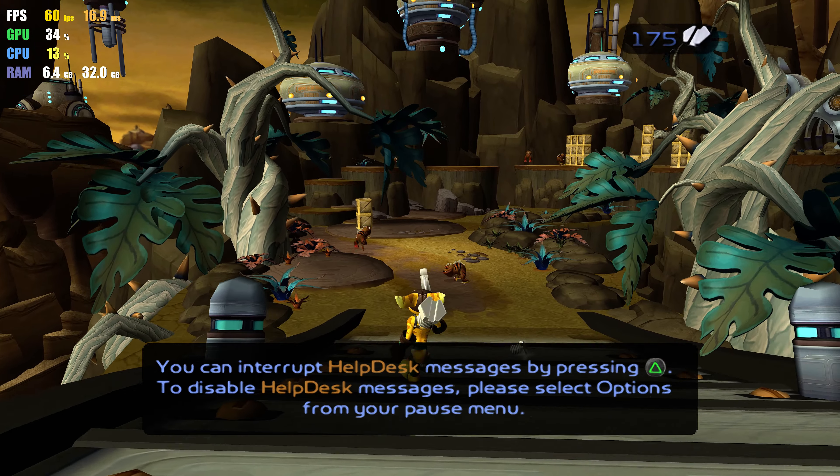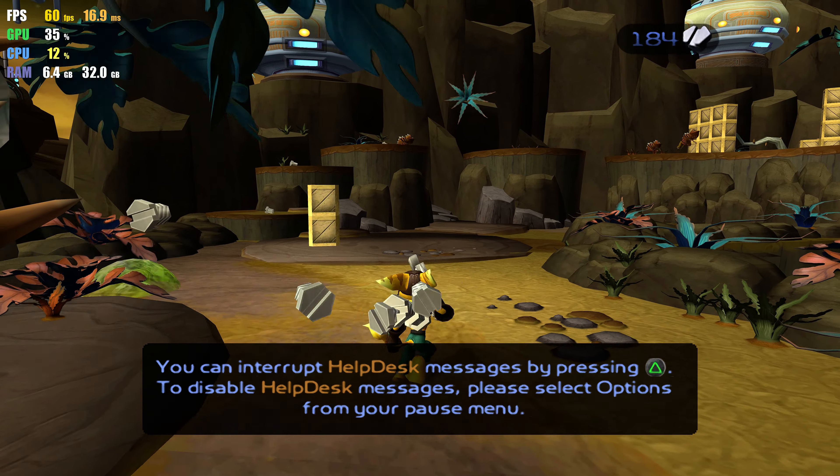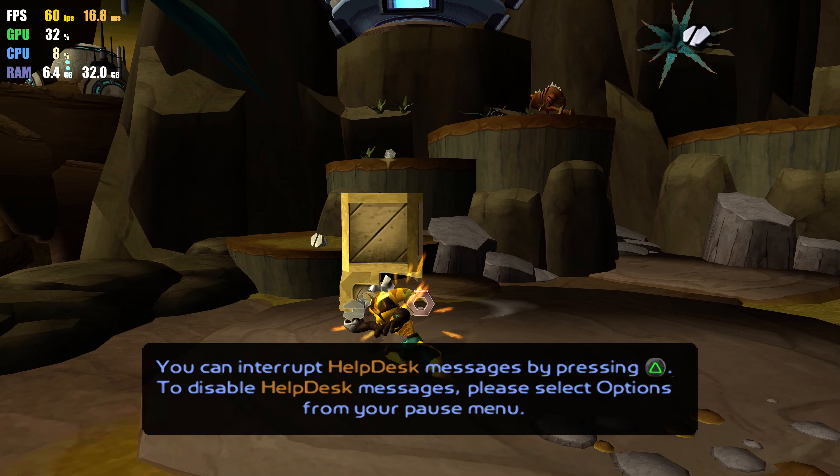You can interrupt Helpdesk messages by pressing the triangle button. To disable Helpdesk messages, please select options from your platform.